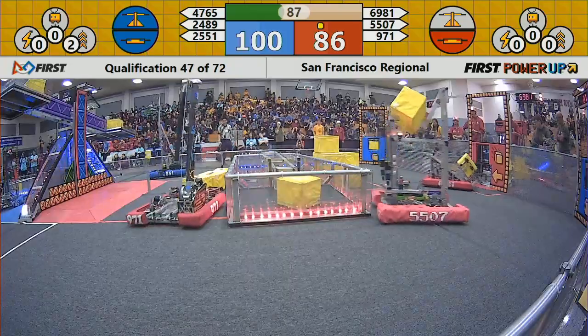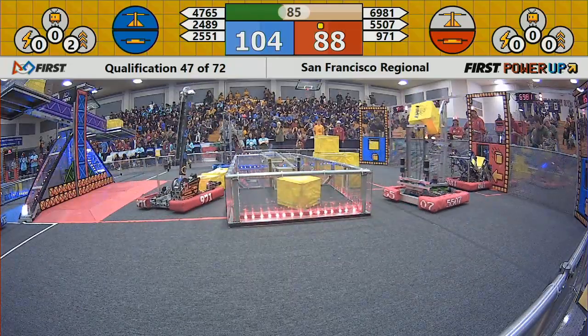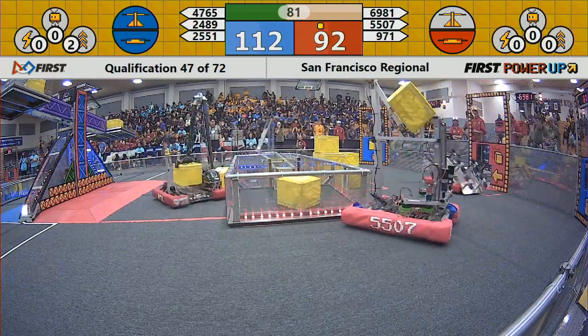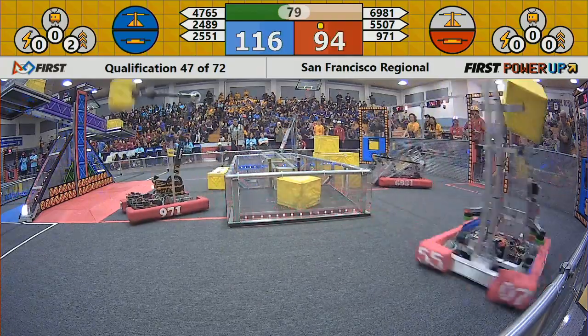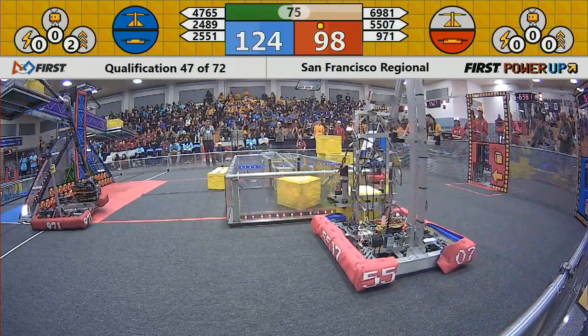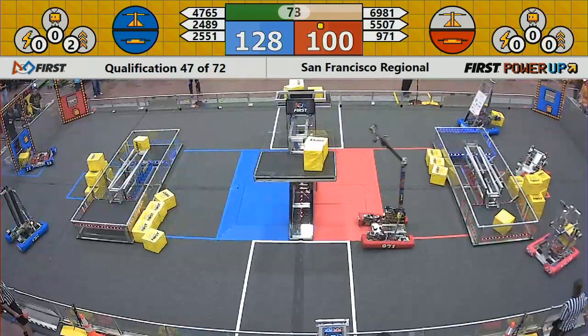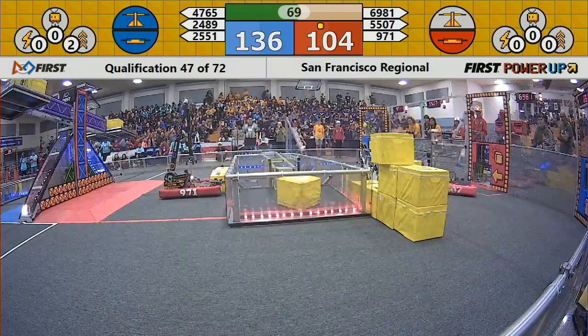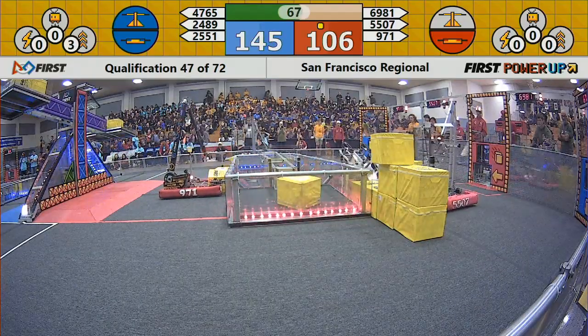They're up to just breaking 100 now, and 2551 has placed three power cubes on that center scale whereas the red alliance only has one power cube placed so far. 971 is going for their second power cube on the scale — they have that placed, but still not enough to tip the balance in their favor as both teams cross the 100 threshold and blue alliance leads by around 30.